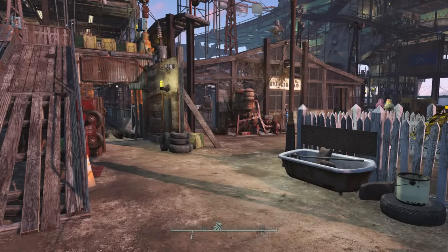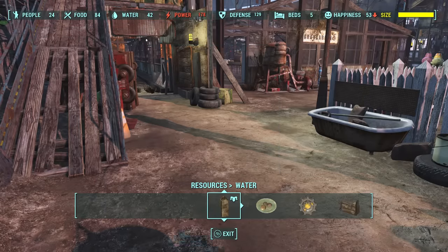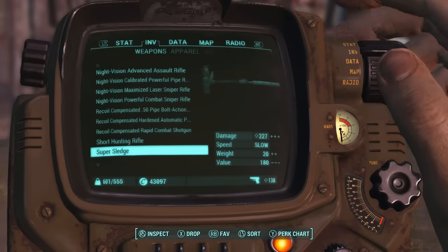So this first tip is either the first thing you've learned in settlement building or is a major shock to a lot of you. The trick is that you can reduce the build limit meter by repeatedly storing weapons in workshop mode for infinite build limit.